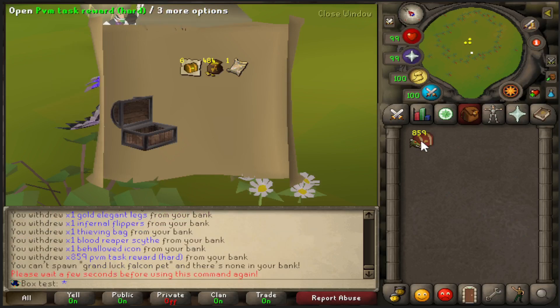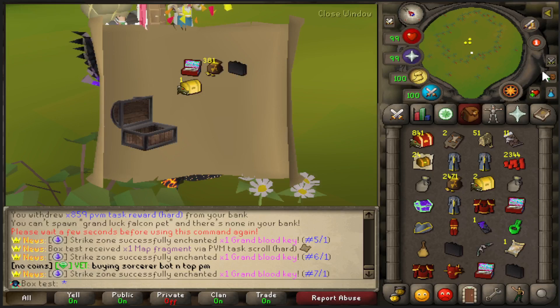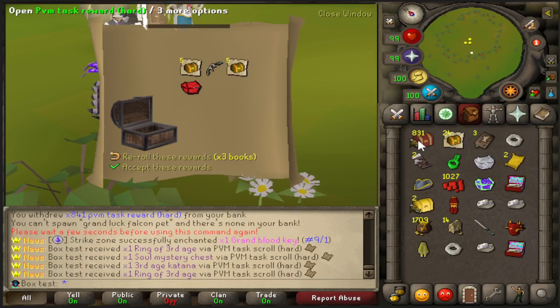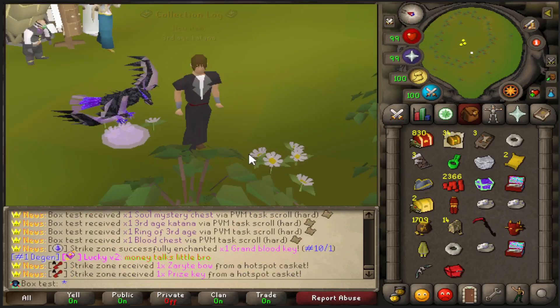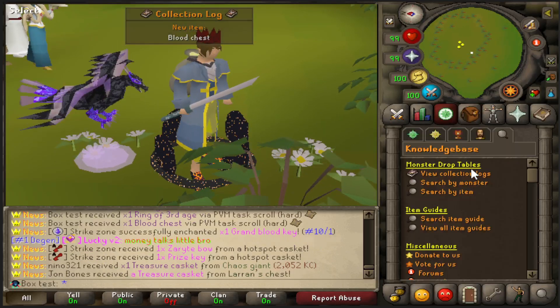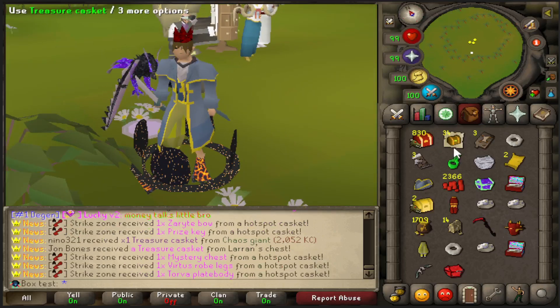What is going on here? We're dealing with some funny business. The third age katana has been obtained, baby! Look at that bad boy, and the blood chest - two log slots right there. Very nice. 10 out of 18 completed now, and we're not even 200 in.